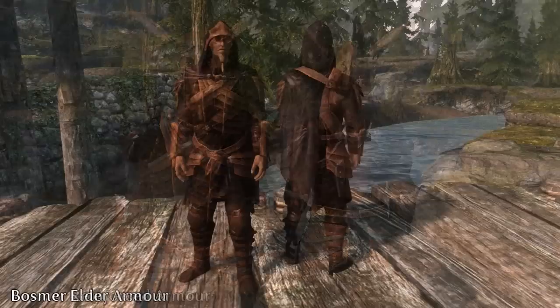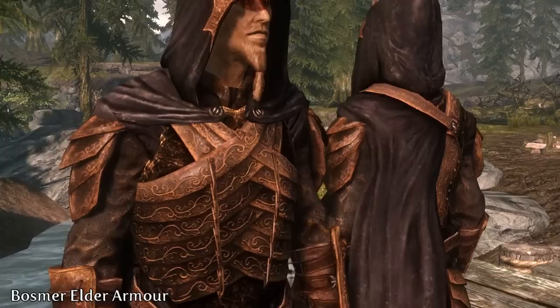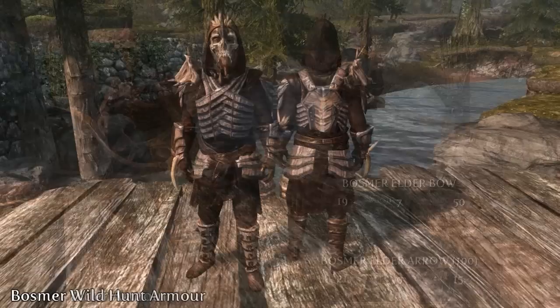The Basma Elder Armor was created to remind Basmas of their duty to the forest. Created from only the finest animal hides collected over the span of many years, a Basma craftsman will spend their entire life in the pursuit of creating these detailed works of art. The set also includes two weapons: the Basma Elder Short Blade and the Basma Elder Bow and Arrows. You can craft it under the Elven tab, and the stats are similar to that of the Vanilla Glass set.